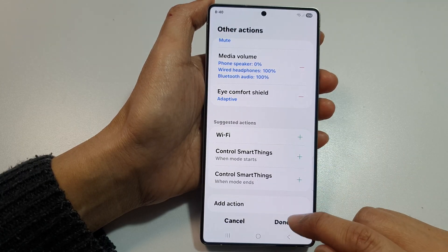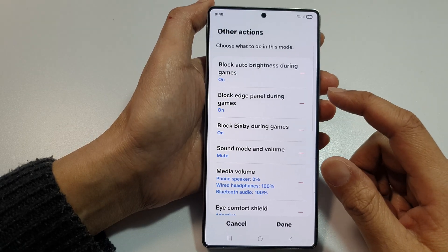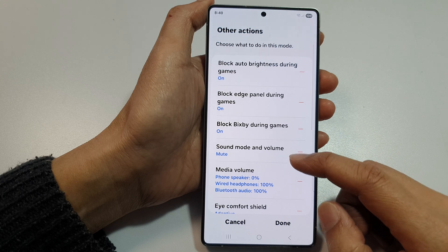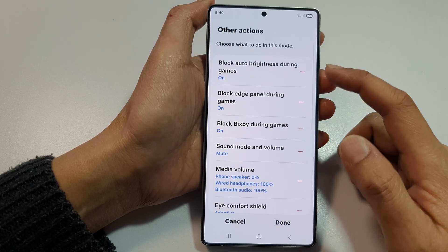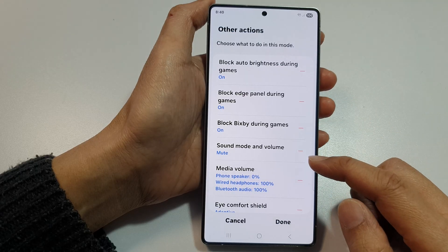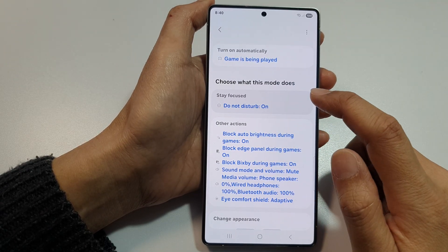So basically, with this mod turned on, it will prevent notifications while you are playing a game by having Do Not Disturb switched on. This also blocks auto brightness, adjusts media volume, enables Eye Comfort Shield, and so on. Do Not Disturb has been switched on.